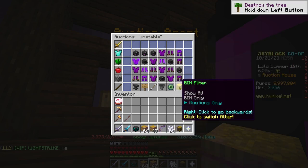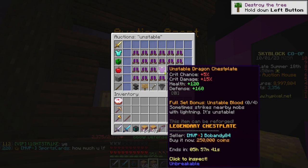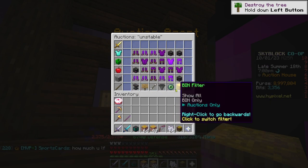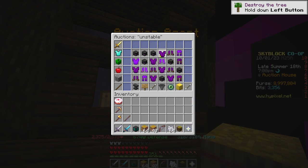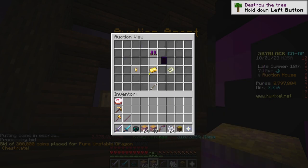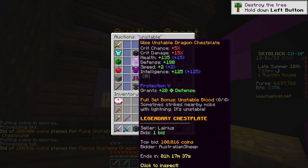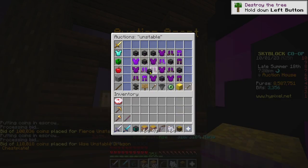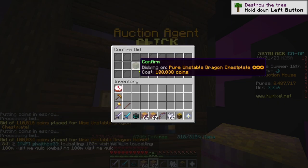You're making money. If you forget the BIN prices, you can easily just go back to the lowest. These are going for $215,000 and $250,000 on BIN — that's $50,000 profit, that's $100,000 profit. You'll just bid on all the stuff that is profitable, and you can sell it all after.